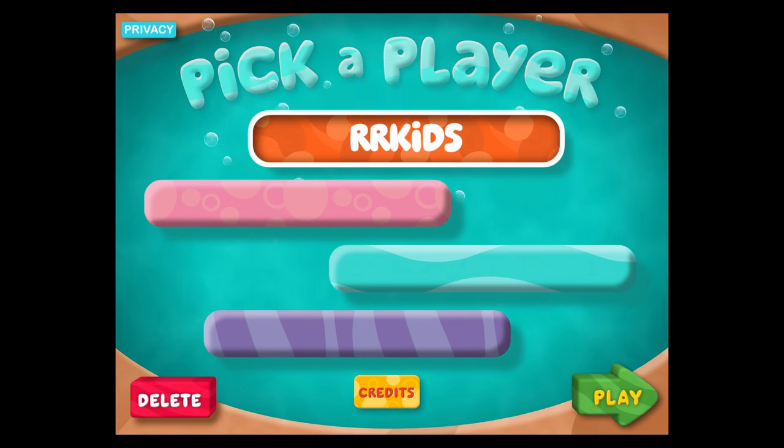Choose your name to get started. If you want to erase a name, tap the name and then the red delete button.